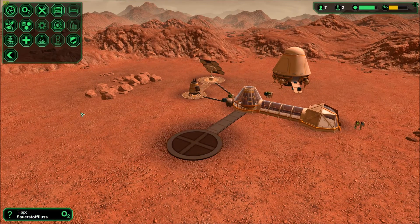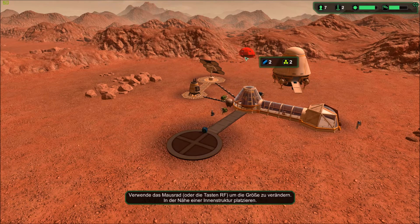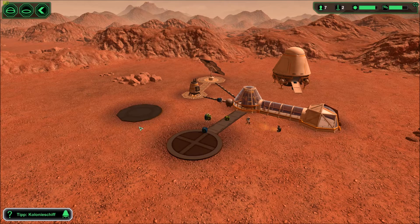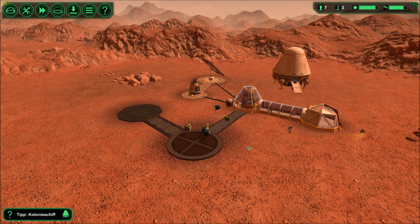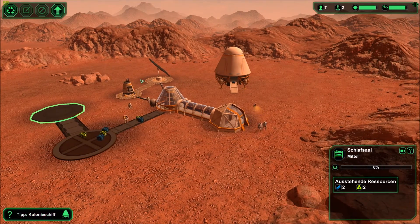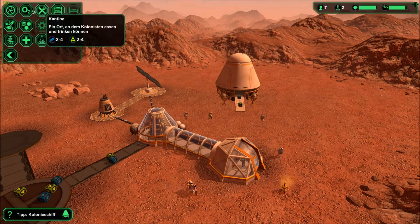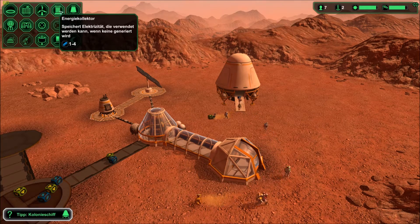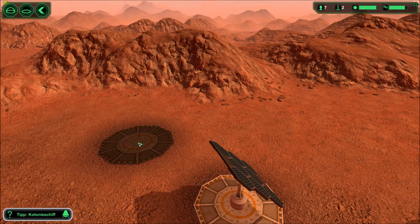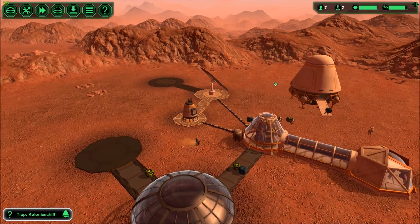We are going to build a cantina over here and link it afterwards. What else could we start to build? We could start with a dorm room where people can sleep - let's build that over here. This one is like a dead end, I can't connect it at more than one area. Before night time hits I probably should build an energy collector, which will collect energy during the day, otherwise we are in trouble during the night because solar collectors do not work at night.